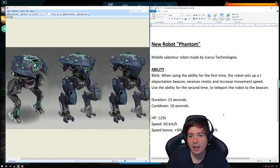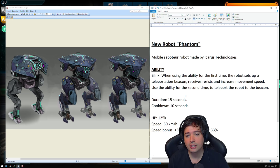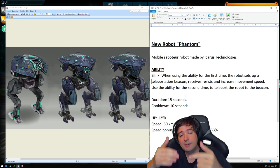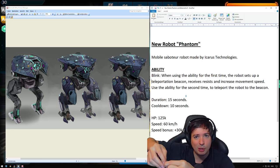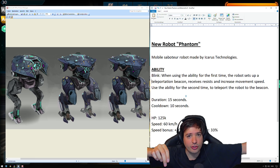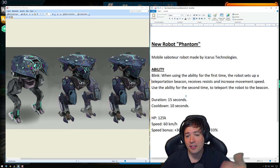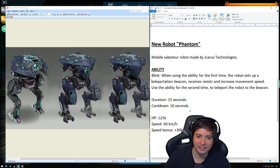It sets up a teleportation beacon and receives resistance and increased movement speed. Using the ability for the second time will teleport the robot back to the beacon it placed previously. So you could place a beacon quickly on one spot, go over to the side, capture the enemy beacon, and then teleport back to safety.